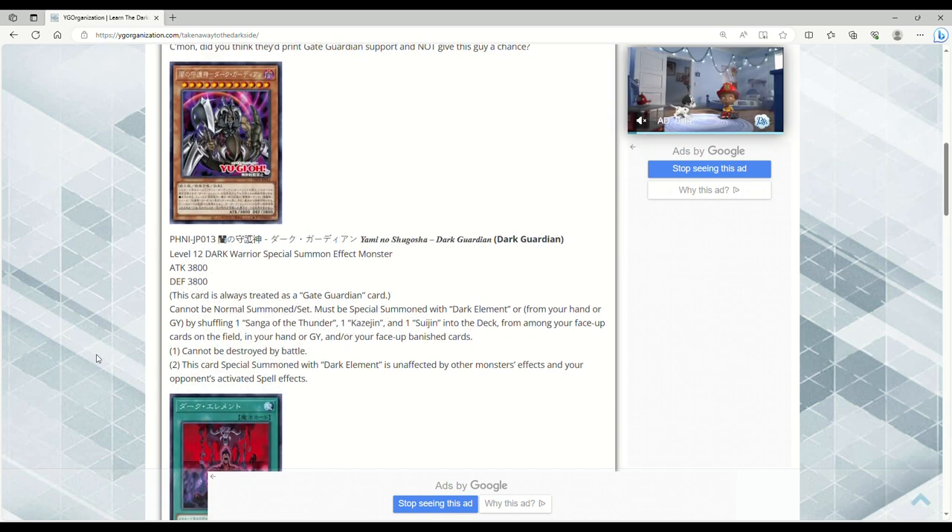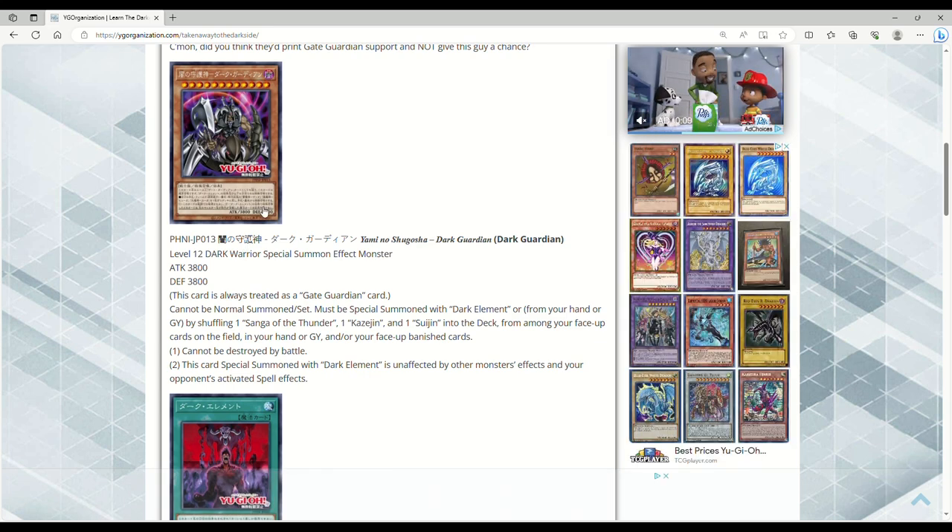This card is always treated as a Gate Guardian card. Cannot be Normal Summoned or Set — must be Special Summoned with Dark Element, or from your hand or grave by shuffling one Sanga of the Thunder, Kazejin, and Suijin into the deck from among your face-up cards on the field, in your hand or grave, and/or face-up banished cards. This card is always live — doesn't matter if you've got one piece in the grave, one in the hand, one banished.